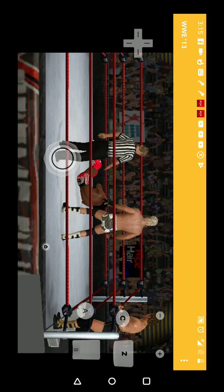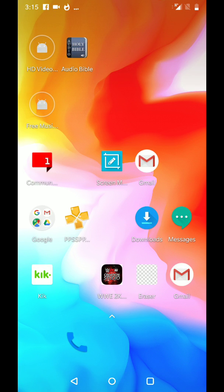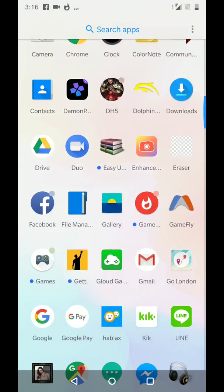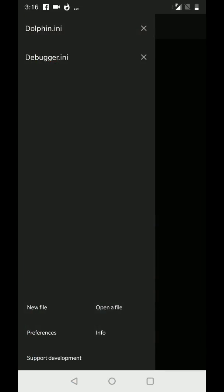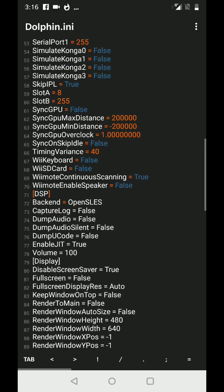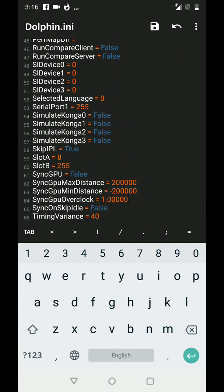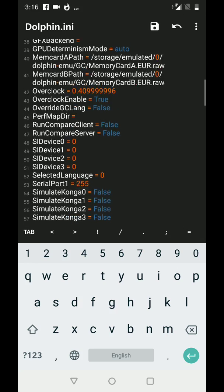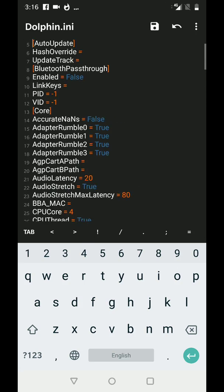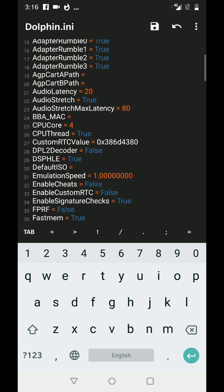Let me change it back again so you guys understand what I'm trying to say. I know you can really see the difference, but I just want to show you guys again. Open the file directly from here and change it back — sync GPU on clock to 2.0, and emulation speed back to 1.8. Save that.